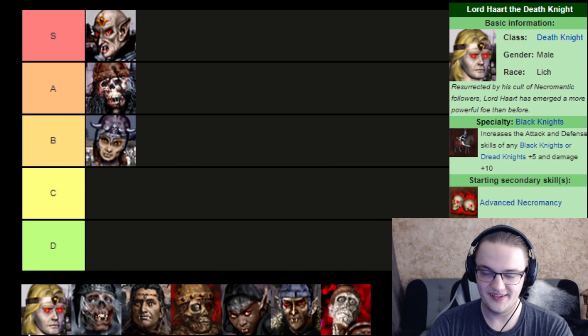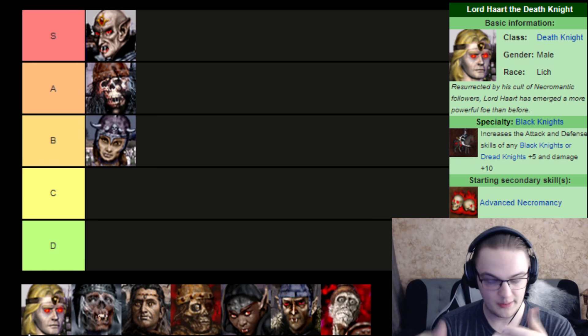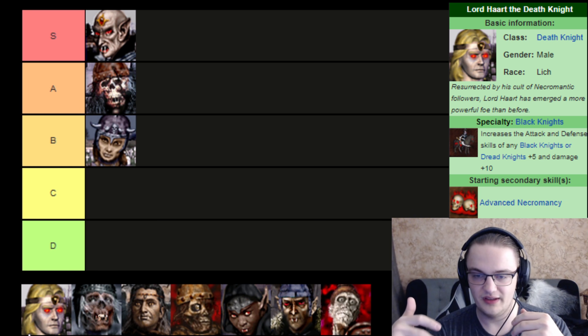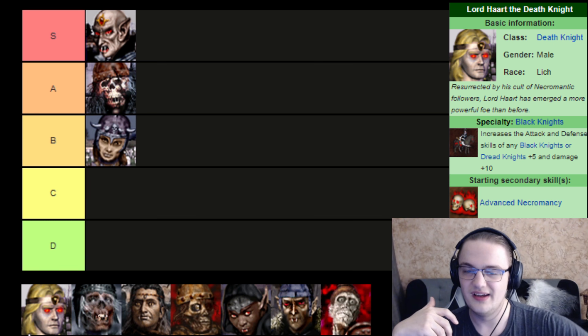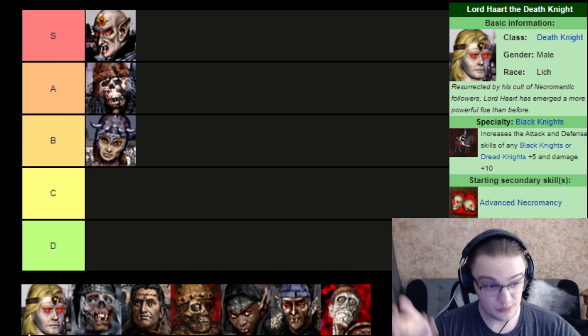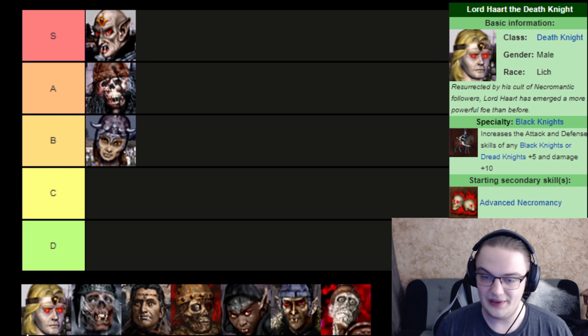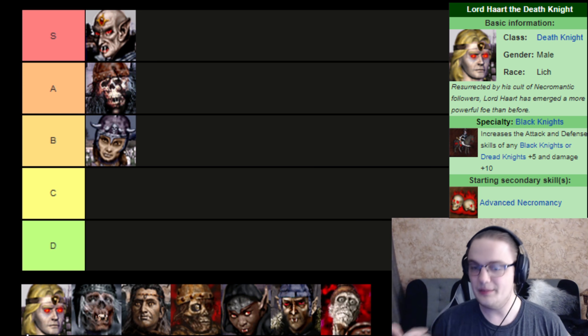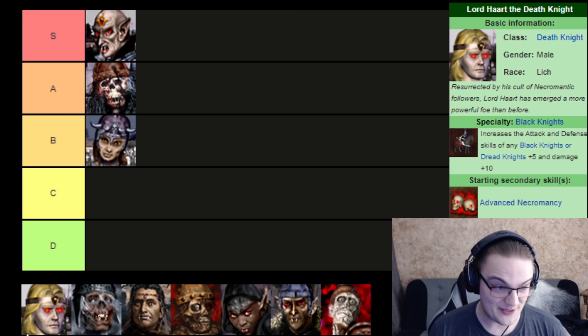Next up is Lord Haart, the Lich version. He is the Black Knight Specialist. The Black Knight Specialty doesn't really end up doing that much. He starts off with Advanced Necromancy, so he falls short on level 3 pretty often, the same way Aishra does. He also starts off with Slow in the spellbook, which is actually really good — having Slow from the very get-go of the game is a very solid thing. He's a solid hero. You kind of like to see him in your tavern whenever he's available. He's generally not available because he's a campaign hero, but some templates allow him. This guy is actually like a turbo machine — that's not the face of mercy, but it is the face of a side hero that's just gonna be collecting skeletons for you.